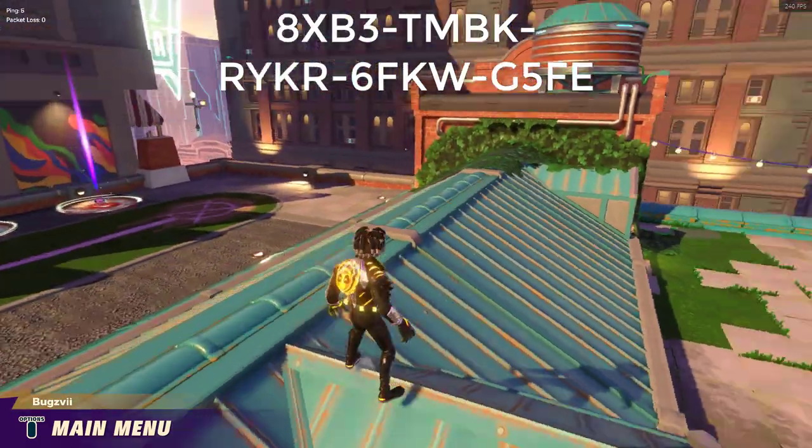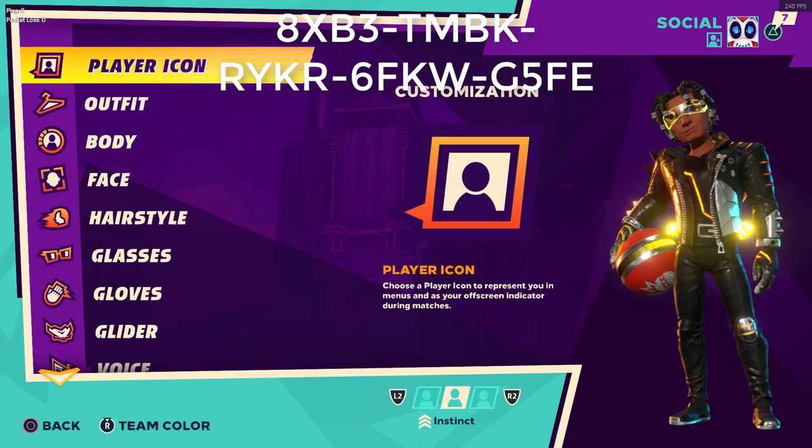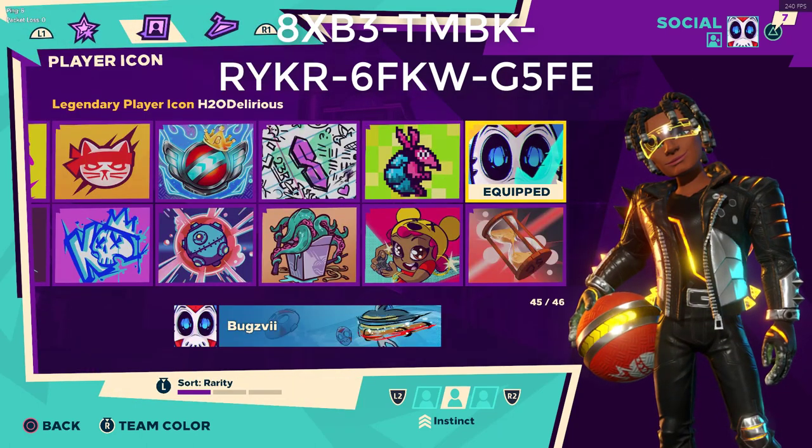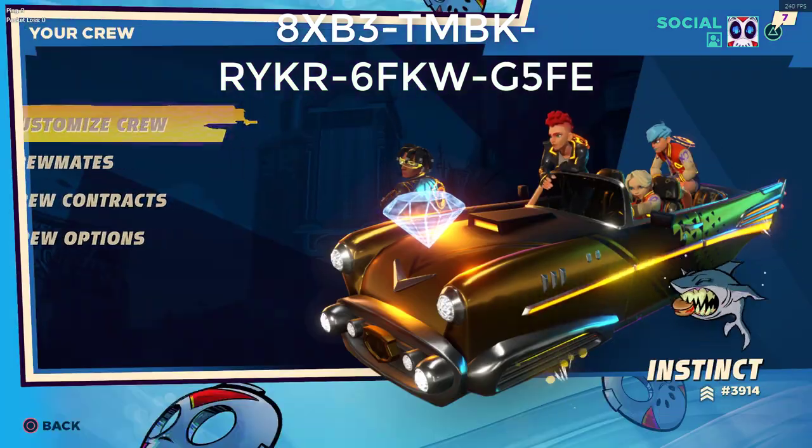The code, as you can see, is going to be in the top right. These are the items that you'll be getting once you put it in. First is the player icon — we got the H2 Delirious face, which is amazing. Then we go into your crew and go to crew customization.